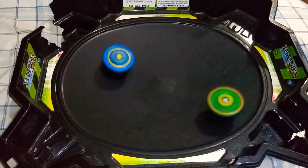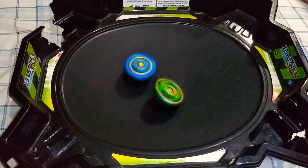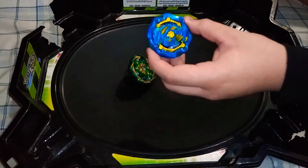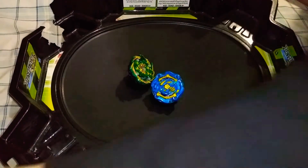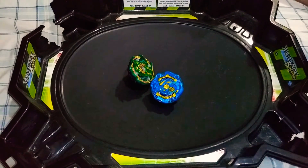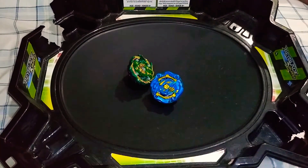Oh my god, some pretty good hits from Ashura right there. And it looks like Cosmic Dragon might take this one, and he does. Our winner for this battle is going to be Cosmic Dragon - he still has a ton of stamina left. I kept calling it Cosmic Dragon but it's Cosmo Dragon. And as I mentioned, maybe I'll put Mirage Fafnir against Cosmo Dragon to see how good the stamina is, and I'll also try to opposite-spin Mirage Fafnir to see if it can spin steal. Alright anyways guys, if you enjoyed this video give it a like, subscribe with notifications on so you won't miss my next crazy battle. I'll see you guys in my next video, peace out and take care, goodbye!